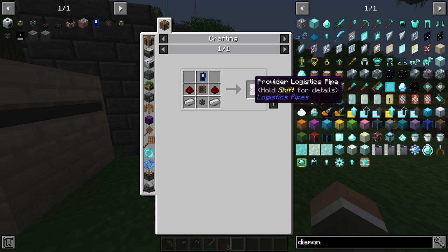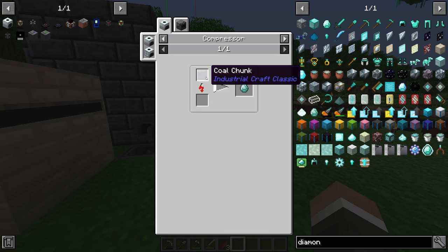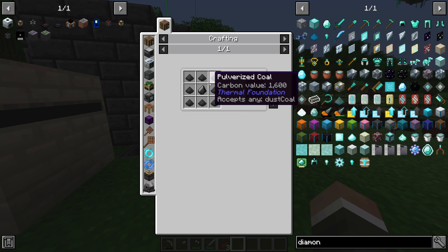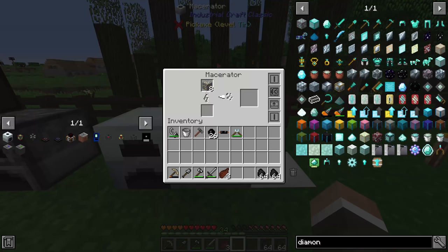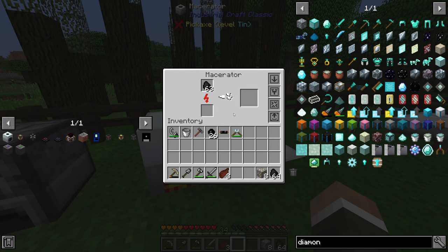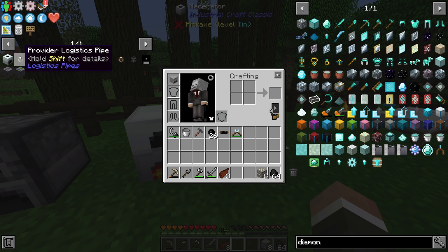Essentially this recipe is a ton of coal with a little flint and obsidian, but you can make diamonds without going to the Nether. We need the provider logistics pipe, which requires a logistics programmer, which requires an advanced chip, which requires two diamonds. So two diamonds means two coal chunks, which means 16 compressed coal balls, 16 coal balls, and two stacks of 128 pulverized coal. I'll grab two stacks of coal and start macerating right away.